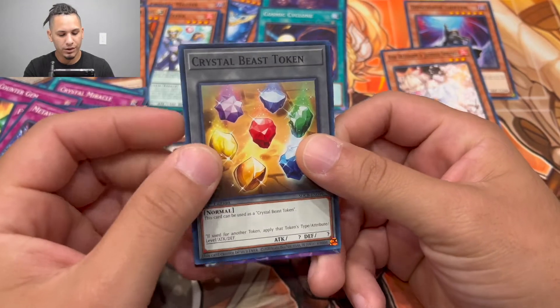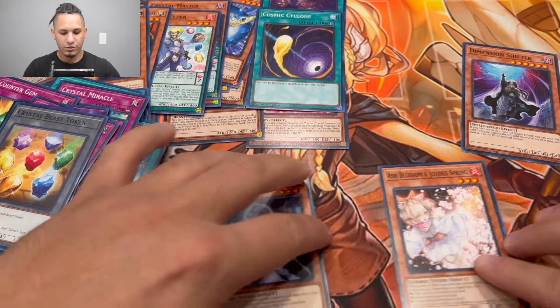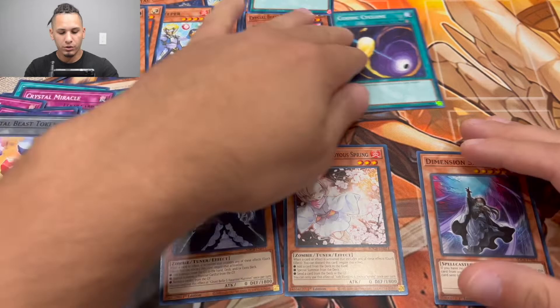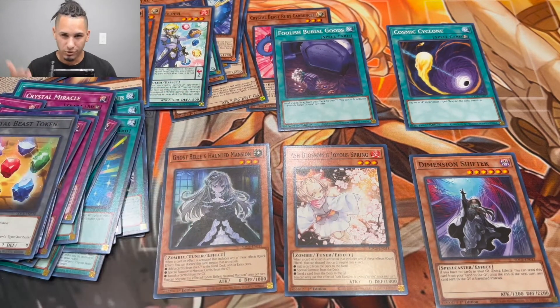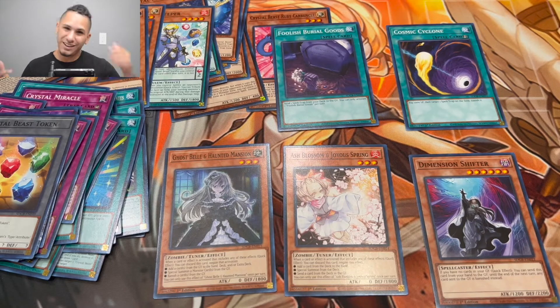That's going to be it guys. The most important cards in here — you already know — are the Ash Blossom, Dimension Shifter, Ghost Belle, Cosmic Cyclone, and for some decks Foolish Burial. These are the real value cards in this deck. Make sure you are participating in the giveaway — I'll be sending one sealed structure deck to one lucky winner. Hopefully you guys enjoyed today's video, enter the giveaway, and thanks for watching. See you in the next one.